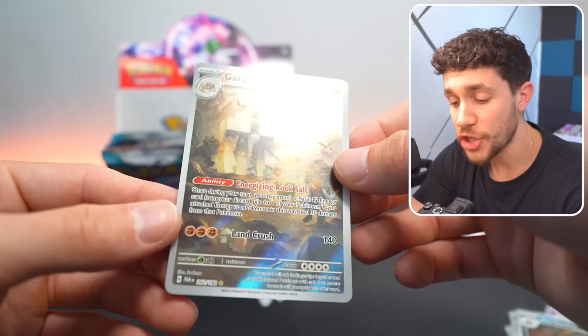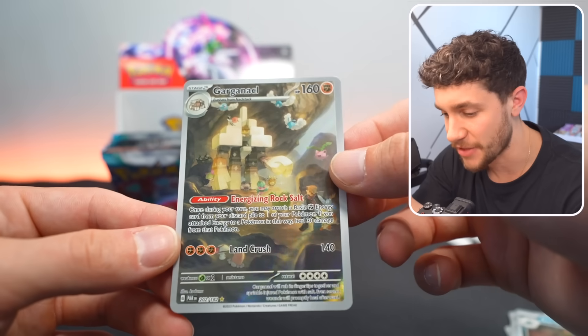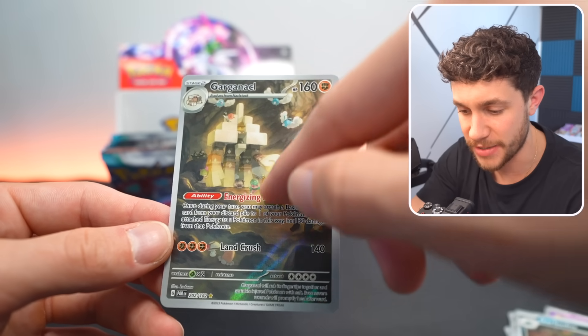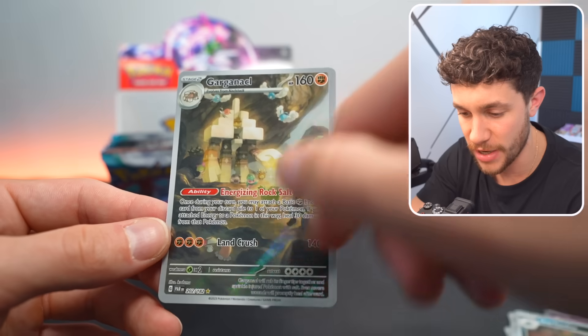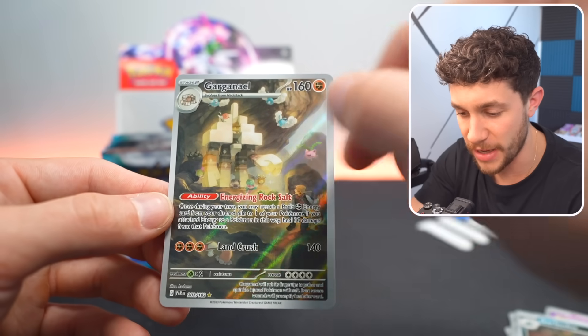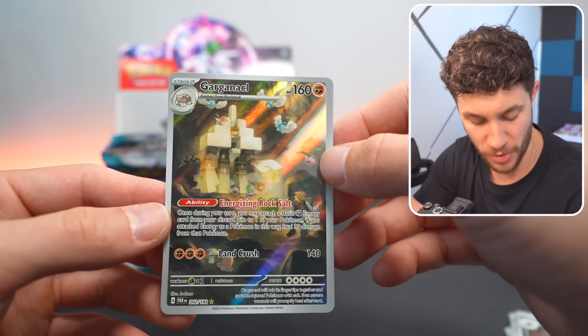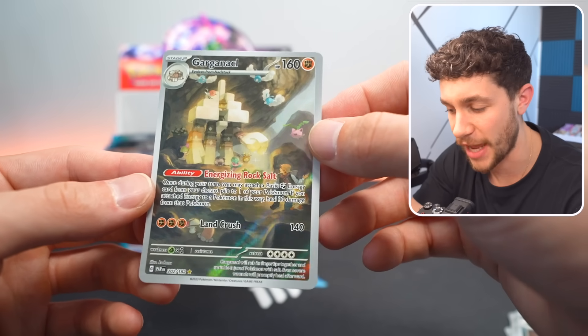This is cool though — check out the art on this. Fantastic. There's obviously the big Pokemon here, but you've got so many other Pokemon around it. You've got Swablu, Hoppip, Dedennce. There's so many Diglett over here as well, and there's even a Rockruff in there — so many cool Pokemon just kind of hiding inside the Garganacl.